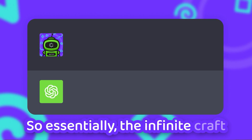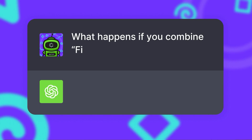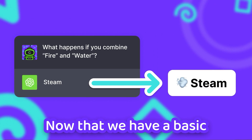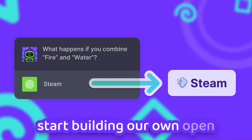So essentially, the Infinite Craft magic is asking an AI chatbot what happens if you combine fire and water, and using the answer of the chatbot to create a new resource. Now that we have a basic understanding of what has to happen, we can actually start building our own open source Infinite Craft clone.